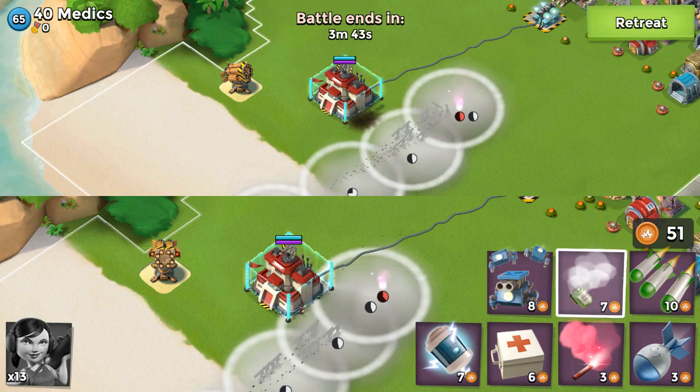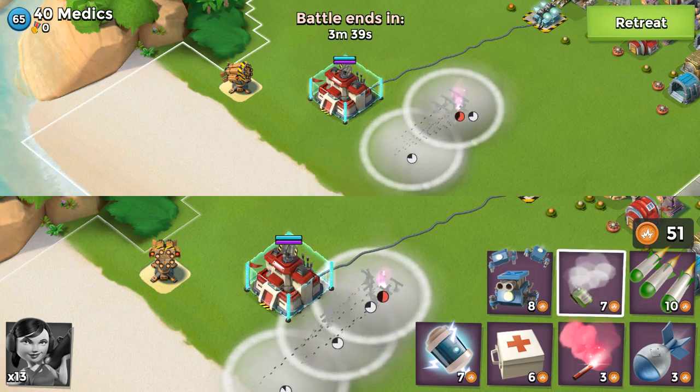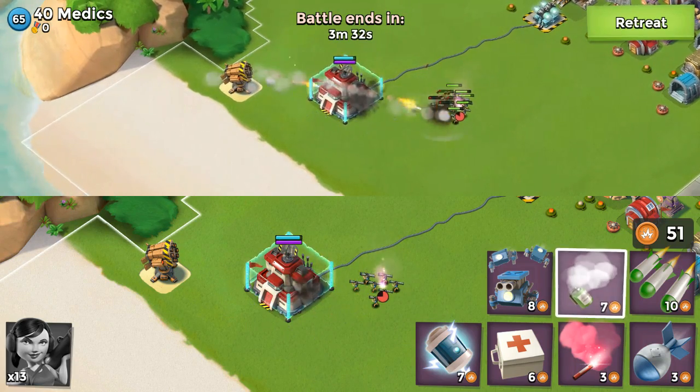Here's another replay, except this time the top replay shows the Zookas staying hidden, but a critter box being thrown. Whether it's your troops or critters, once the defenses lock on the first time, the delay is gone forever.